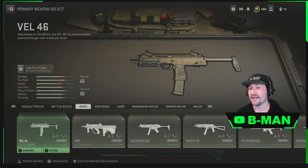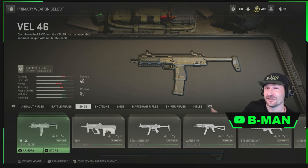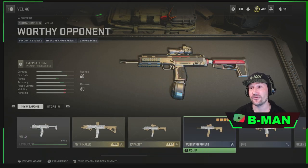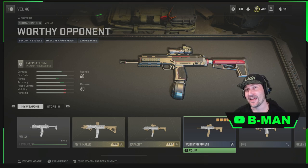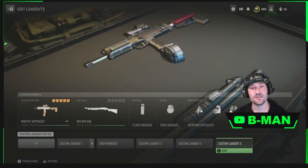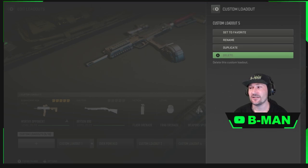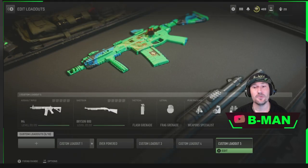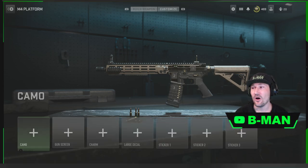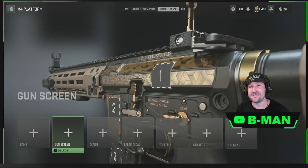To get the animated M4, you place any variant of another gun that has the equivalent blueprint. It's like the Warzone 1 method where you had a version-one blueprint — you get the version-one blueprint of another gun. I happen to know that this blueprint right here — Worthy Opponent of the Val 46 — will pull that animated variant of the M4. So we select that, equip it into the slot, then delete that slot and recreate it. Now that slot has an M4 in it with that cool animated variant.